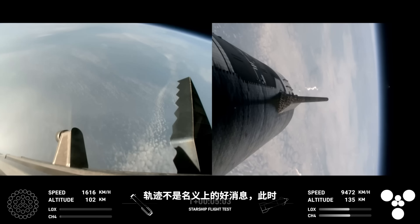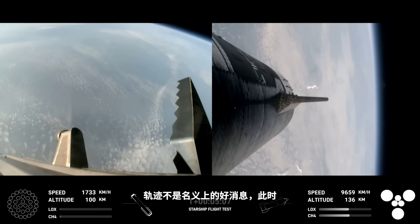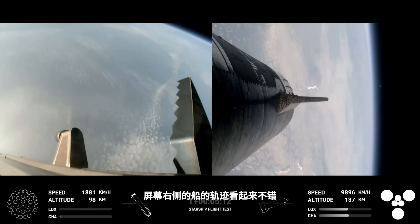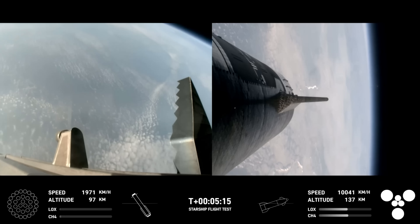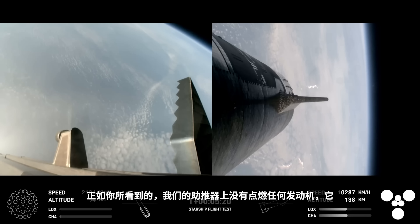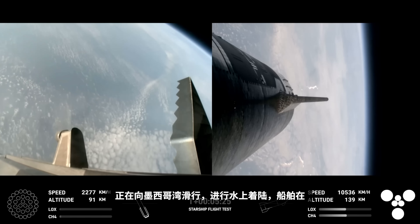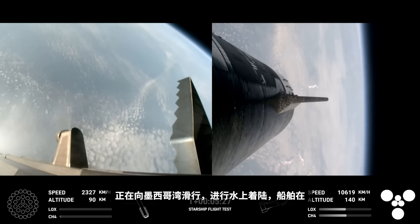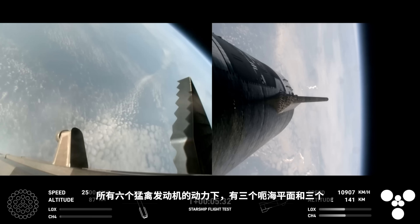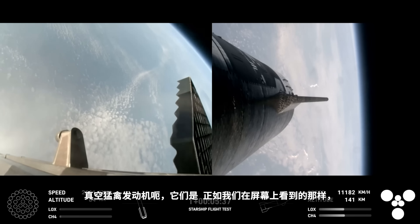Trajectory nominal — good news there. Trajectory is looking good for the ship, which is on the right-hand side of your screen. At this point, we have no engines lit on the booster; it is coasting back toward the Gulf of Mexico for a water landing. The ship is under power of all six Raptor engines — three sea level and three vacuum Raptor engines — as we can see on your screen.